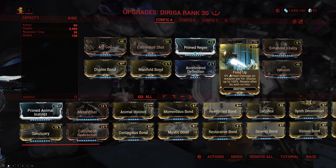Because our weapon of choice here for the Dirija is gonna be the Verglass, which is a beam weapon that basically always hits and it fires really fast.